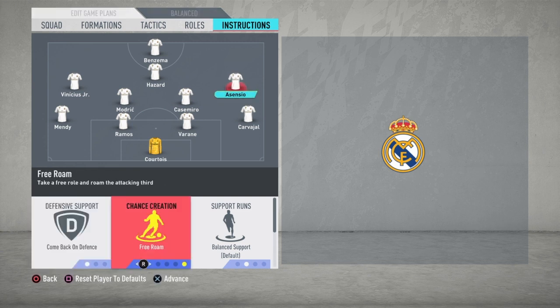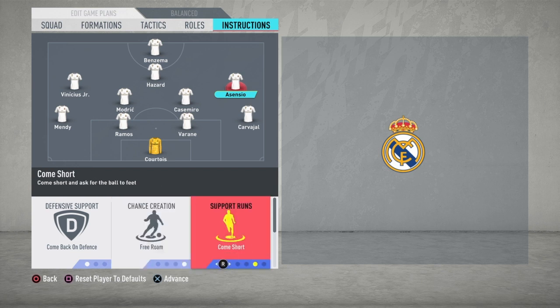For Marco Asensio, we choose free roam. In this formation, free roam allows Asensio to make runs close to Hazard — he will occupy the space between the defenders and midfield, go inside the box, move near Casemiro to receive balls, near Carvajal, and near Hazard. He will play great one-twos between Hazard and himself. He's a great shooter with high dribbling skills, good shooting, and pace. Come short lets him receive the ball as a playmaker — a role similar to Di Maria in Real Madrid's 2014 Champions League.